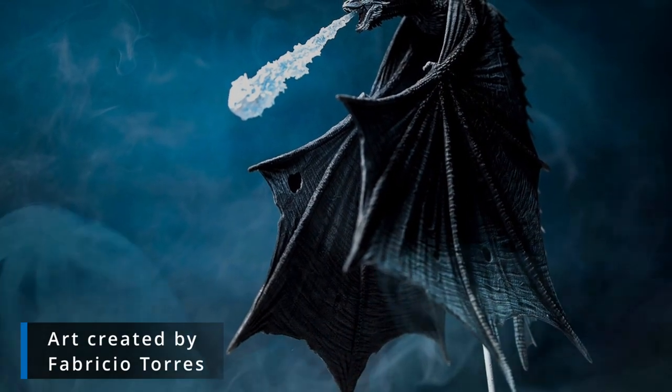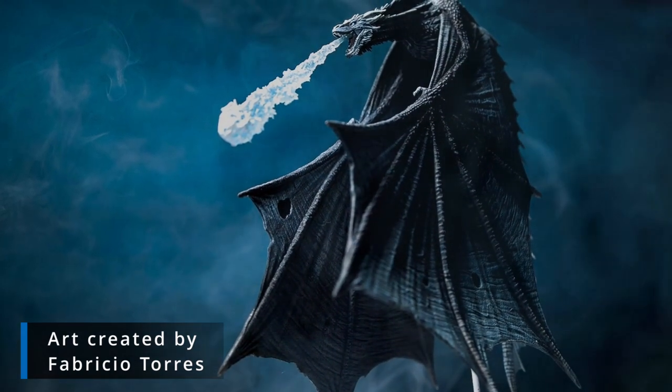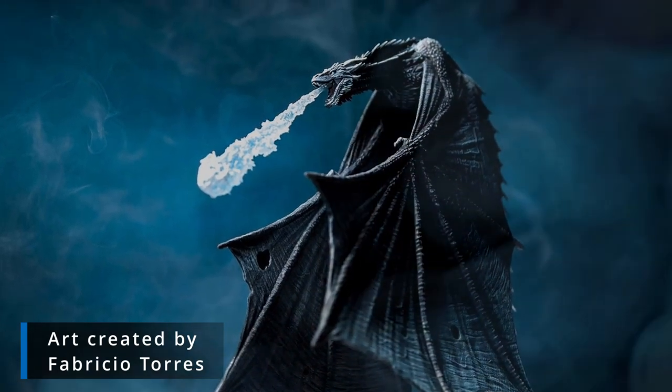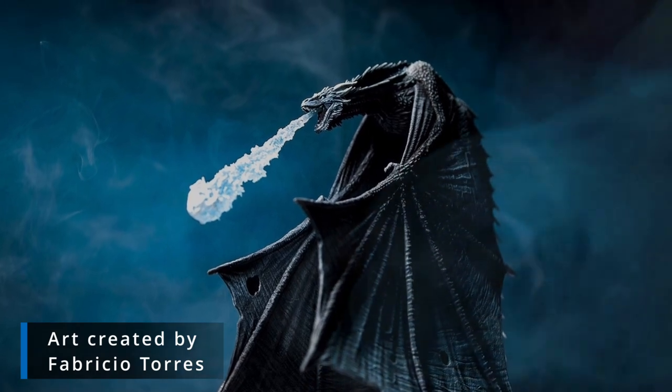Cykatite dragons are a little unstable — almost bipolar in a way. As a metal, in its base form, Cykatite is very, very cold. You can't make armor out of it because of how cold it is in its natural state. However, if you expose it to heat, it becomes too hot to wear because the metal absorbs the heat and becomes a furnace. It takes a lot of energy to get the metal to switch state — it has to be really hot or really cold, and you have to keep that temperature on it for about 24 hours. Weapons made out of Cykatite can do substantial damage to those on the receiving end, but those who wield them can also take damage.